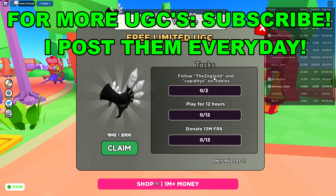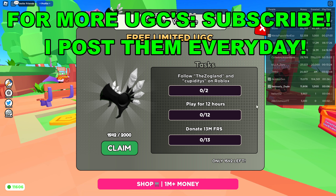So you have to follow Zogland and Humidities on Roblox. As you can see their usernames are there, so you go ahead, type them in, follow them, and it should update automatically.